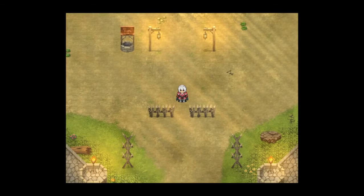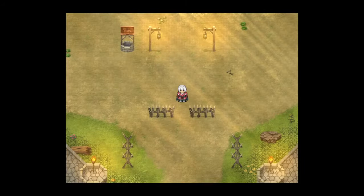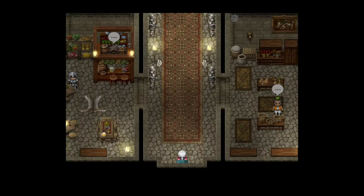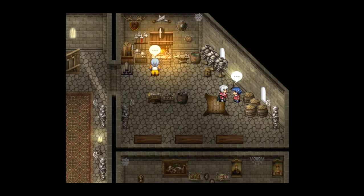I found a way to make it so that when you equip different body armor, the character sprite will change color based on a couple of different factors. And I wanted to go into how I managed to make that work in this game. I'm going to showcase it, and then I'm going to actually show you how I put it all together.